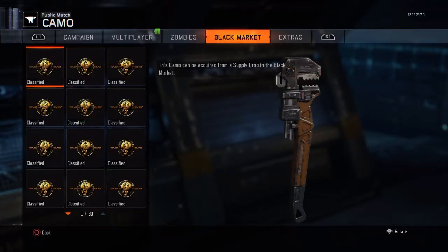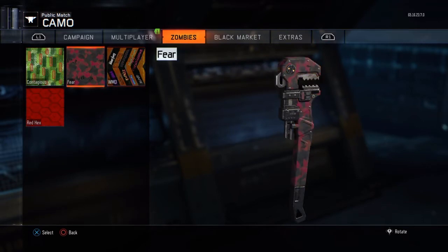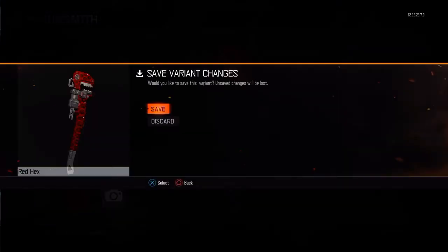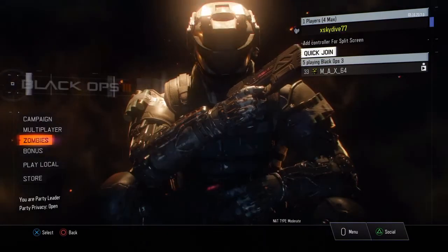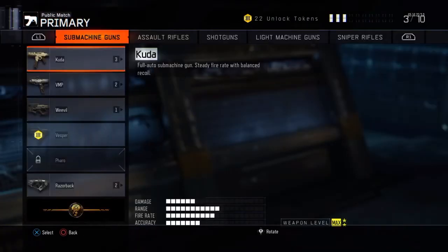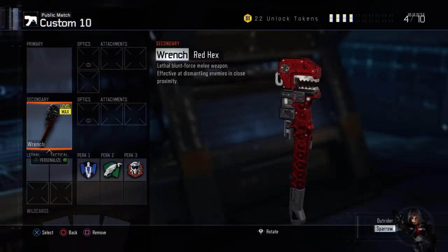Then what you want to do is go to zombies and pick whatever camo you want — it doesn't have to be red hex, it can be any camo you want. I'm gonna go red hex, and then what you want to do is go back and save. Then just go back to multiplayer, pick this, and boom — you have red hex on it.